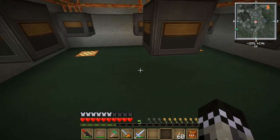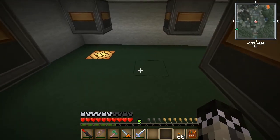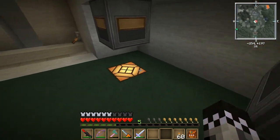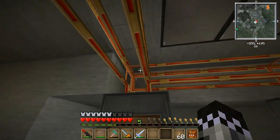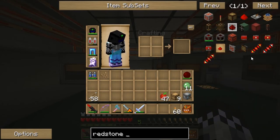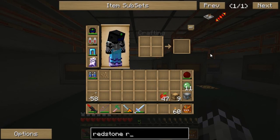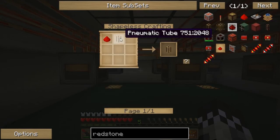Each of these will cover a three by three area — these are for picking up the items. So since this is a nine by nine room, you're going to need nine of these spread out, each of them covering one three by three. These pipes on top are called redstone tubes. It takes pneumatic tubes to make these.